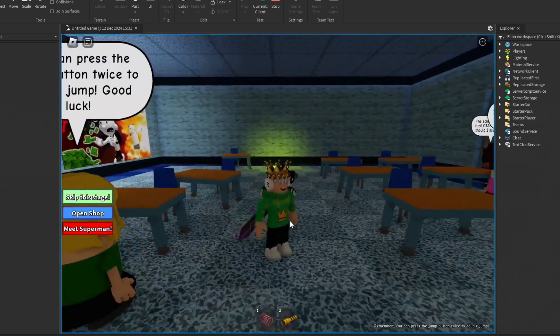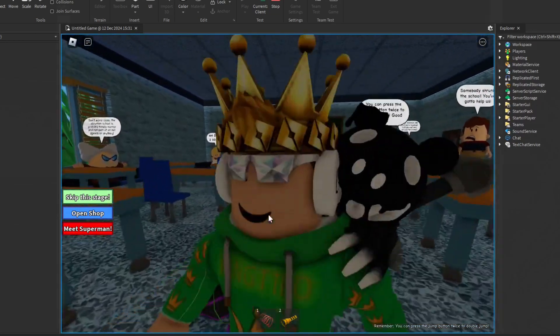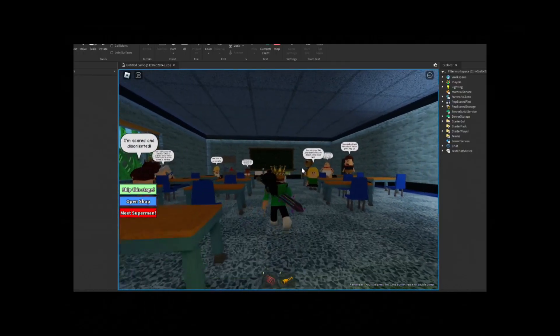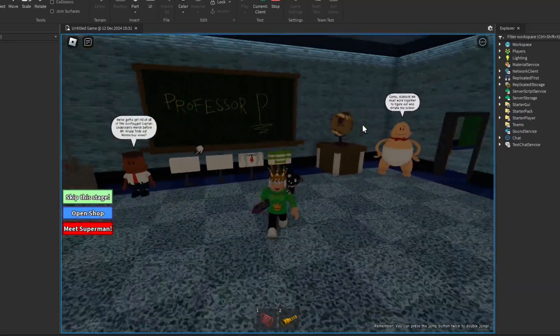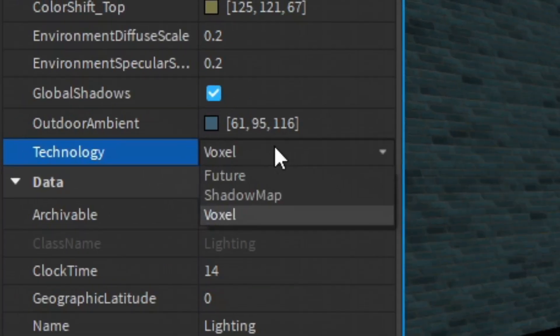Just to show you how big of a problem this is: we're in game right now and I'll put a picture on the screen of what this place should look like. It does not look good at all — this is not accurate, this is just horrible. If we look in the hallways, everything's dark. The lighting is all messed up, and in lighting we can see we have no option for compatibility. It only goes up to box.